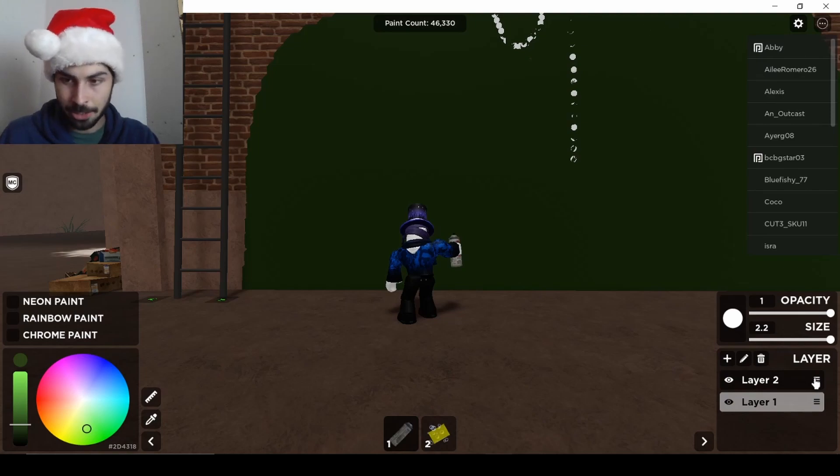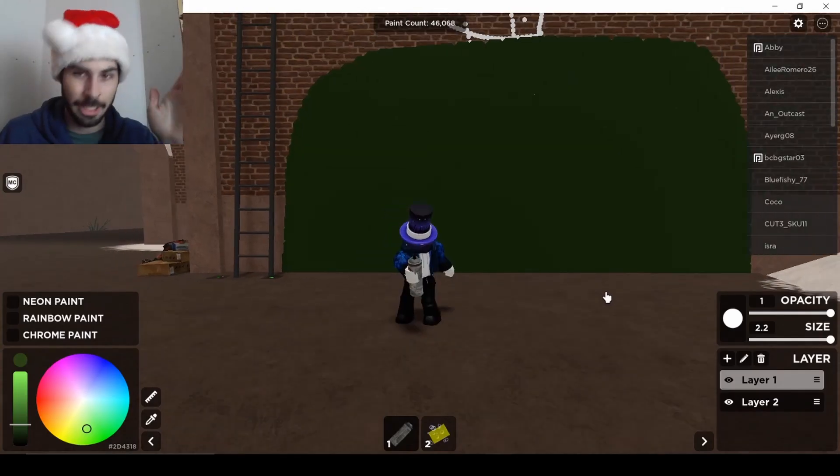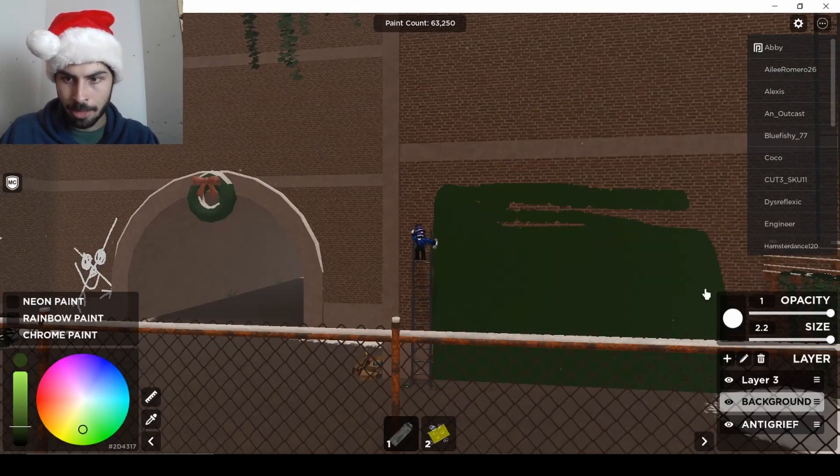Here's a pro tip if you're interested in combating the griefers: just put a layer underneath your stuff and nine times out of ten they're griefing the bottom layer. I think I'm actually gonna use the ladder, so I might as well go big with this.